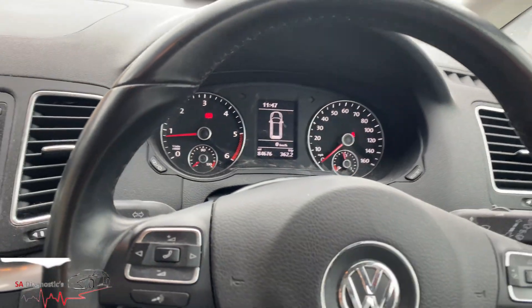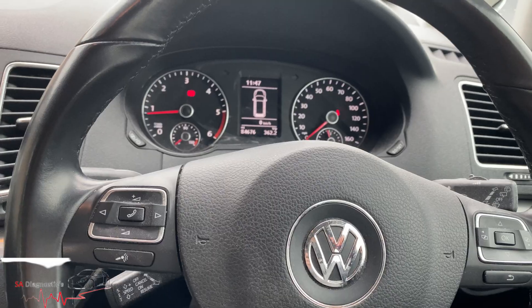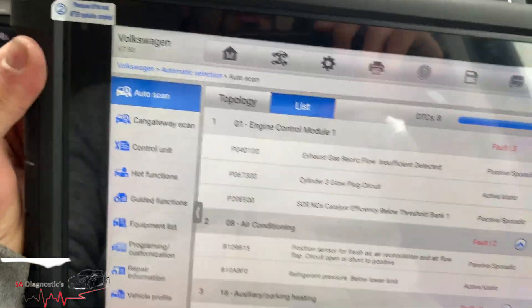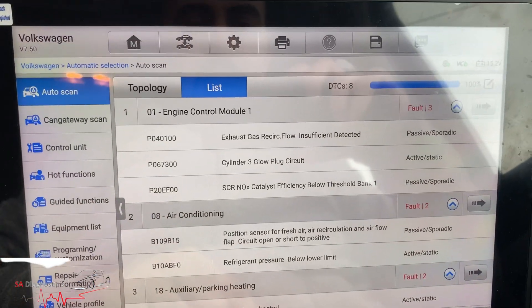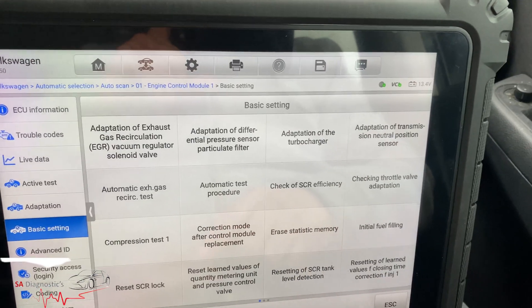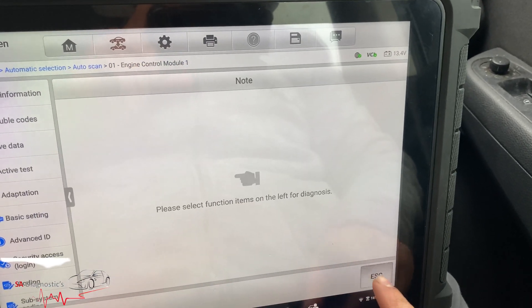Obviously if it goes into a limit mode like this one has, you'll have no option but to use the hotel tool. But realistically, if it does say low and you top it up at the right time, happy days — it won't put you into limit mode. Whereas this one has, so we are going to reset it as well.